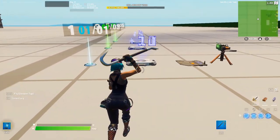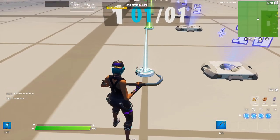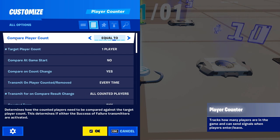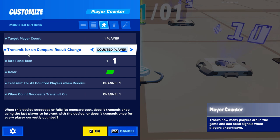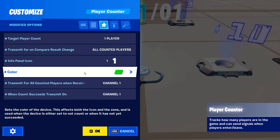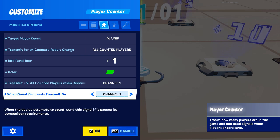We're going to go ahead and just set it up. The first thing we're gonna need is a player counter, and for this first one we're going to set up the winning point. Open up the settings, set target player count to one, and make sure you have compare player count set to equal to. Then set transmit for on compare result change to all counted players — this way everyone who's alive gets counted and it will send a signal for them. For the info panel, set this to one because this is our number one placement point. Then set transmit for all counted players when receiving from channel one, and also set when count succeeds transmit on channel one.